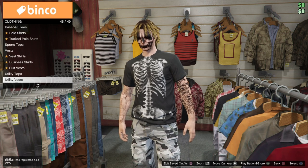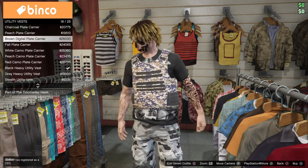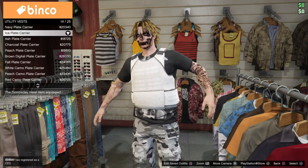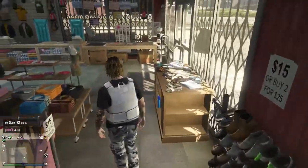Once you've bought that, go all the way down to the bottom and select utility vests. If you already have one then you can just use that as they are a bit expensive. But I personally think the ice plate carrier looks best for this one — that's 20,000, so if you have a different one you can just wear that.